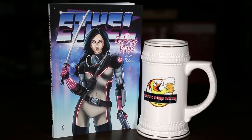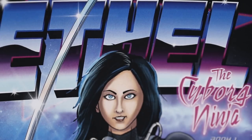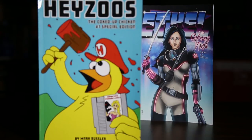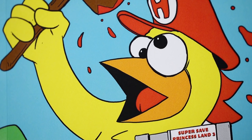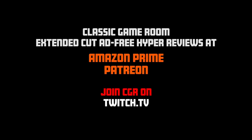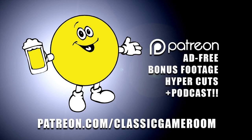Classic Game Room is brought to you by Ethel the Cyborg Ninja Book 1 and Jesus the Coked-Up Chicken Number 1 Special Edition, now on Amazon. Support Classic Game Room on Patreon!